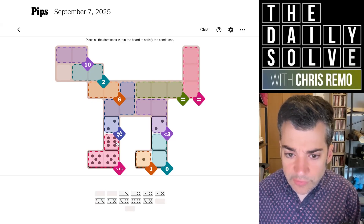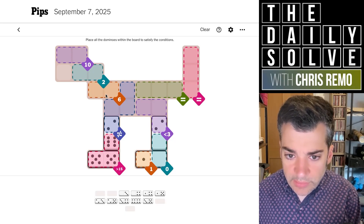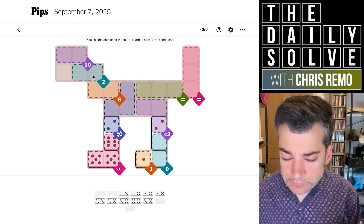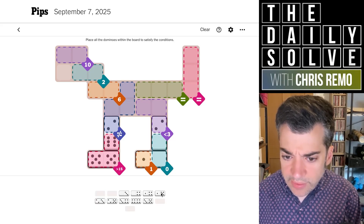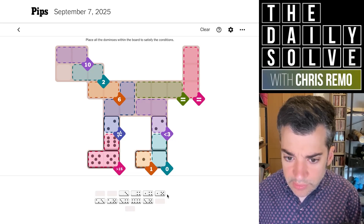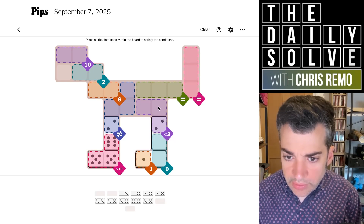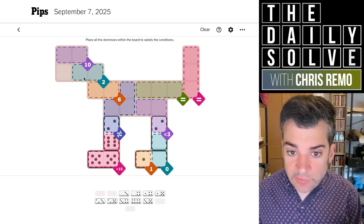We've got the six pointing up into there. Now we can have no more twos in this region. This six will split between the six and something else. And actually this two — it could be two ones, or it could be a two and a blank. The 10 will need — we have no sixes — so the 10 must be two fives. And they're each pointing downwards. Less than three: we'll need both zeros for that. So the two must now be made up of two pip values — one of the fives is pointing down with a one.